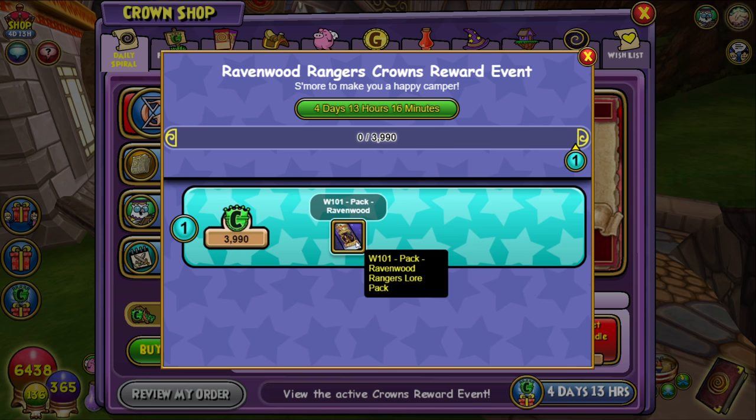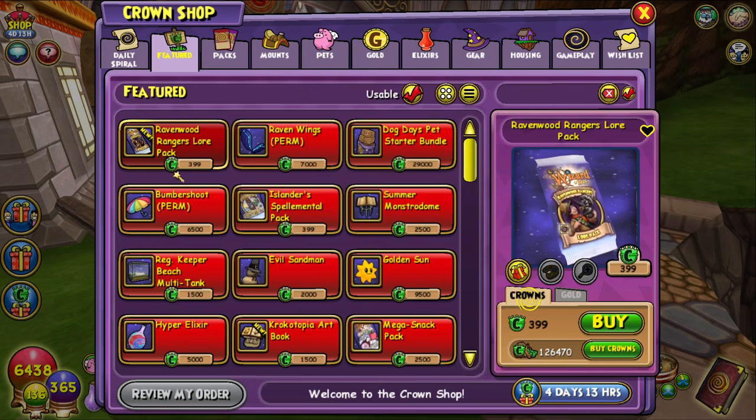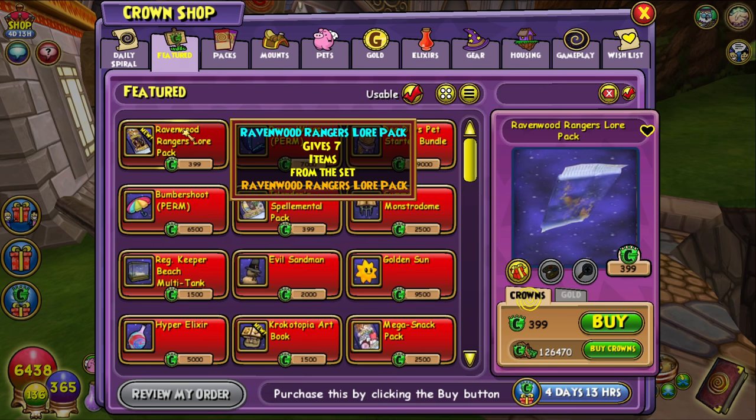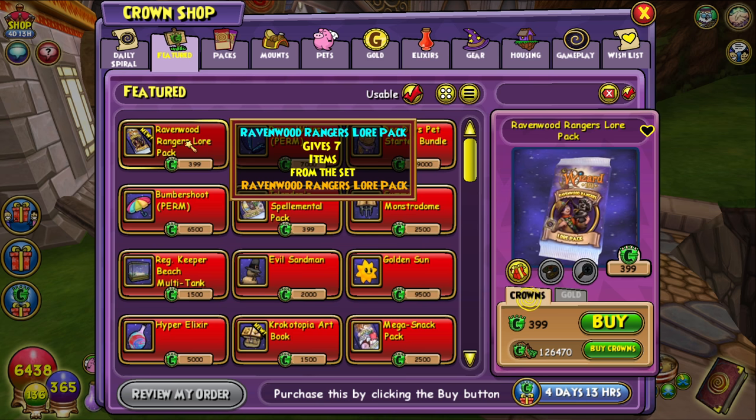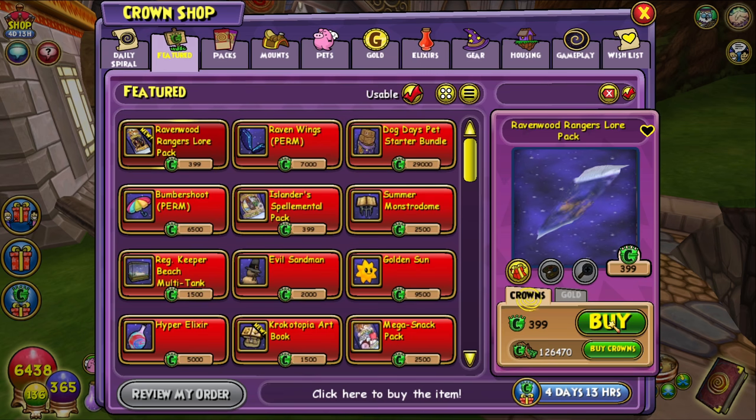Every 10 packs you buy, you get a free one, so we have that going. They added it into the crown shop itself. We already knew this was going to be a pack because we saw the spells in the test realm. One thing to note about this pack is it has that spellment symbol next to it, so to learn these spells you have to actually get spellments. I don't think the spells themselves drop from the pack — it's probably like the actual spellment packs they've added before.